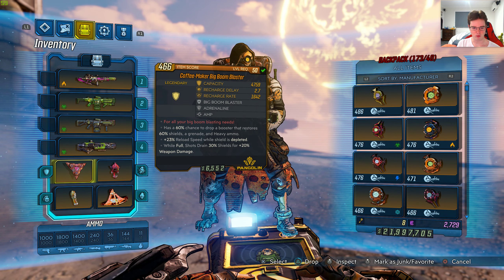Plus, 23% reload speed while shield is depleted — so when your shield's depleted, you reload much quicker. While shield is full, shots drain 30% shield and offer 20% weapon damage. It's a Pangalong manufacturer too.